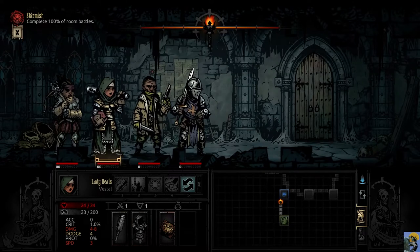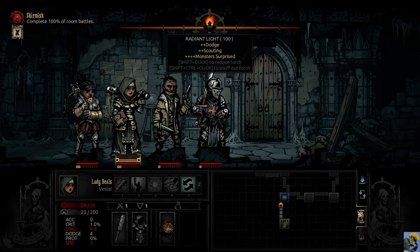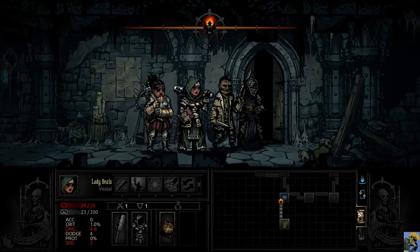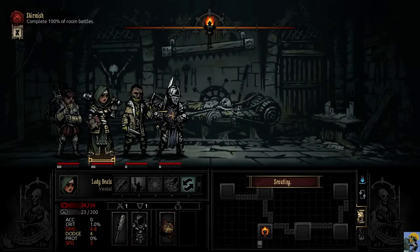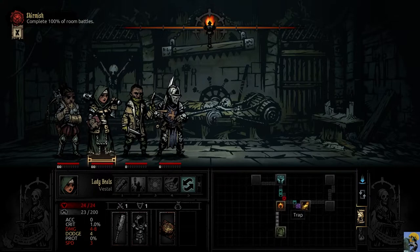Our torch is burning down so I'm lighting it before it drops below 75 — we don't want anyone suffering stress from low light. After scouting we can see we have to go both ways: a room battle with a curio in one direction and a room battle with treasure in the other. We need to do 100% of battles to complete the skirmish quest, so we'll do both. I'll go the battle direction first while we're at full strength.